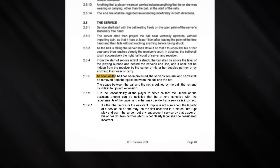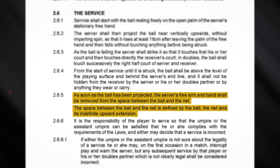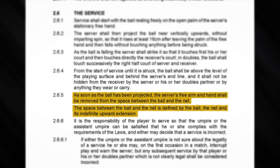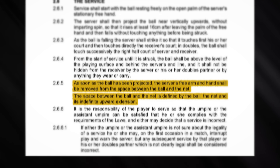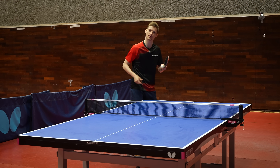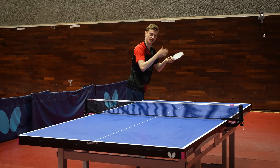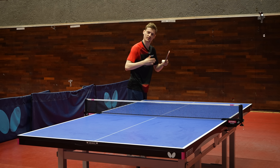As soon as the ball has been projected, the server's free arm and hand shall be removed from the space between the ball and the net. That space is defined by the ball, the net, and its indefinite upward extension. So both your hand and arm have to be removed so that the ball has a clear path to the net. After you've tossed up the ball, your arm is not allowed in any space between the ball and the net — you have to remove it, otherwise it's illegal.